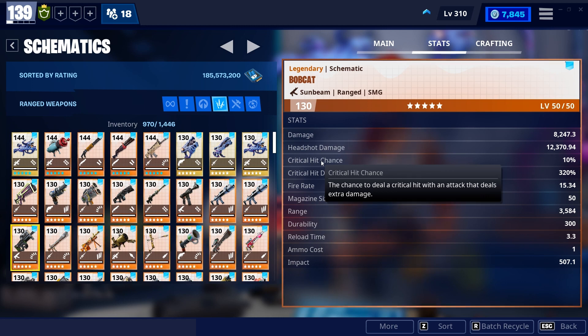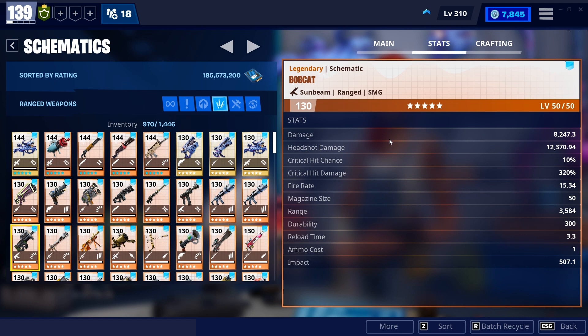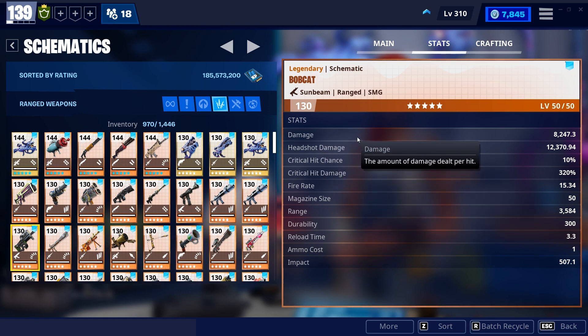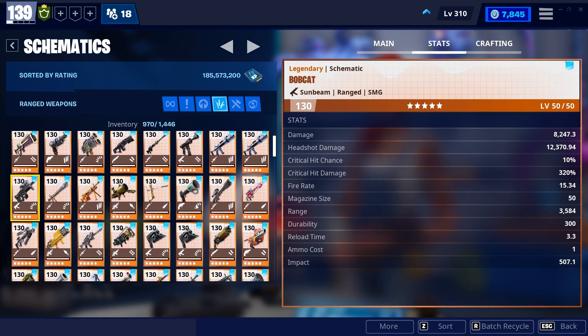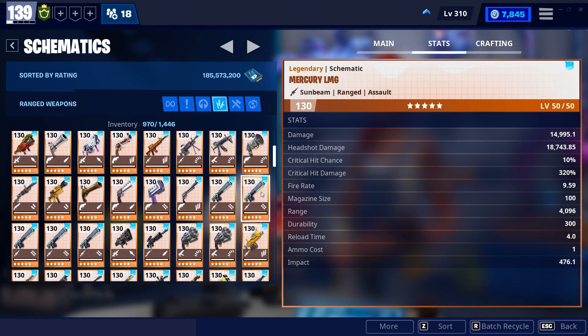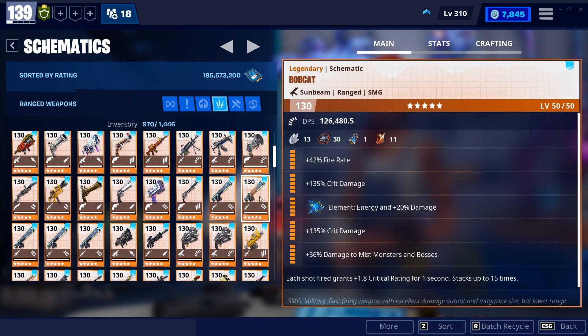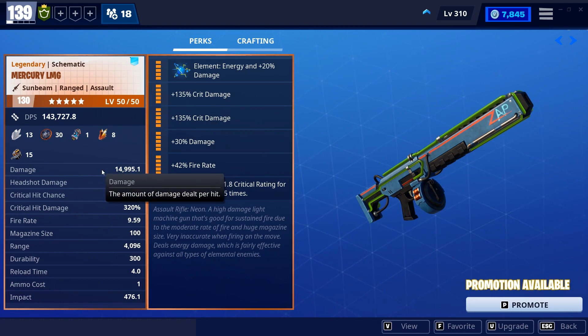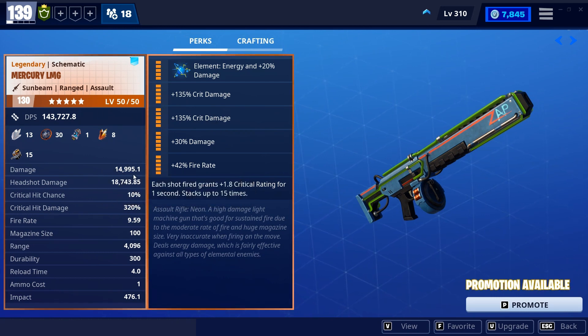The problem is that that same logic applies to damage, crit hit chance, crit hit damage, fire rate, magazine, and reload time — it occurs to a lot of these factors. I can show that quite easily with damage. If you have a look at my Mercury LMG, my Sun Beam, 15,000 we'll say.